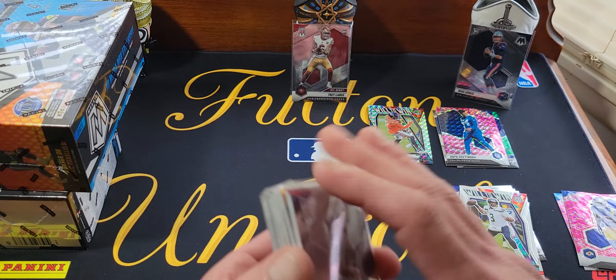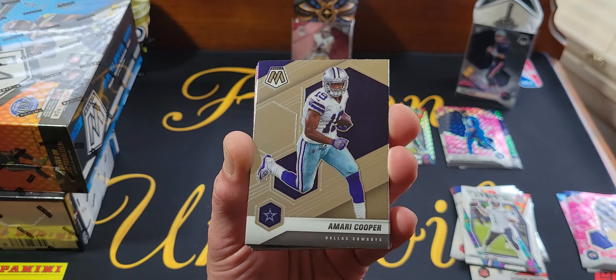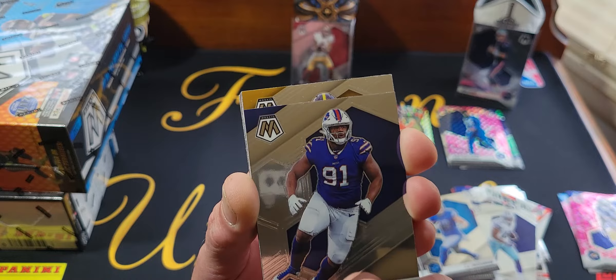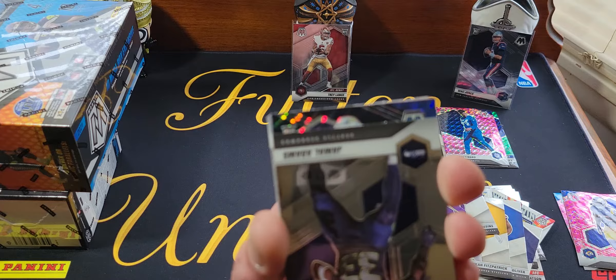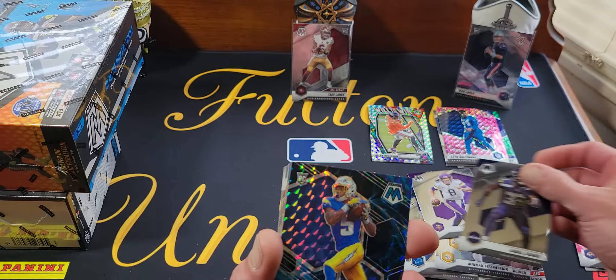Here's our pack — 20 cards. We'll just see it when we get there. Marie Cooper, Deon Jones, TJ Hockenson, Ed Oliver, Minka Fitzpatrick, Kirk Cousins, Jamal Adams. Oh — that's a rookie, that's a Genesis I believe. We got a Josh Palmer rookie Genesis! So that's a great last hanger box magic pull — I'm definitely going to sleeve that one up.